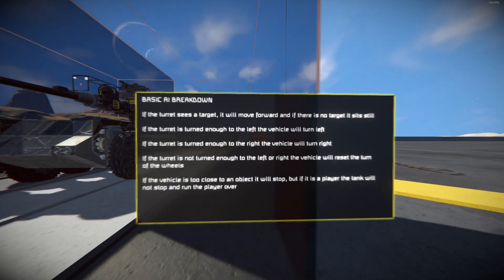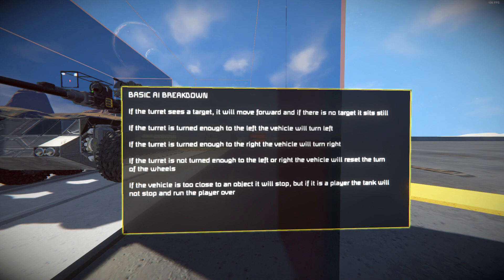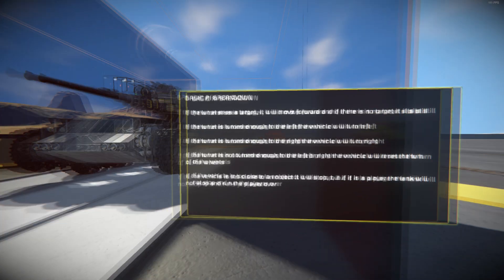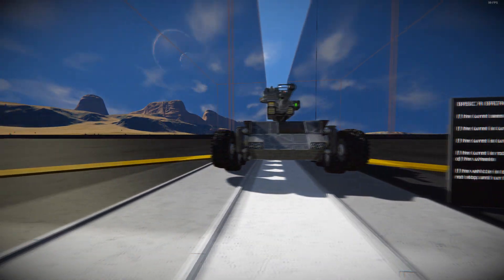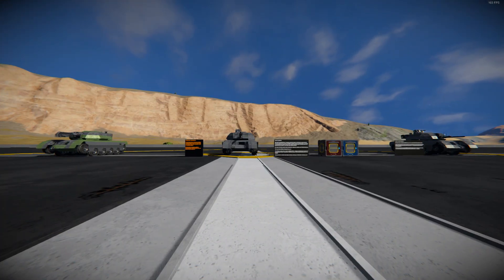If the vehicle is too close to an object, it will stop. But if it is a player, the tank will not stop, and it will run the player over. Now, time for the vehicle basics and a few other things about it.